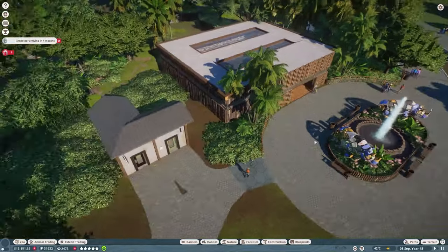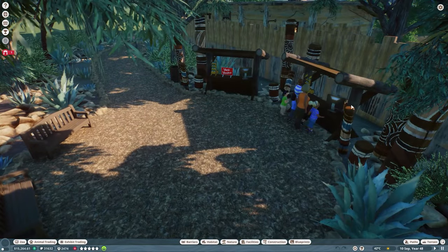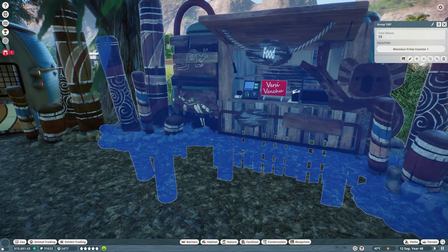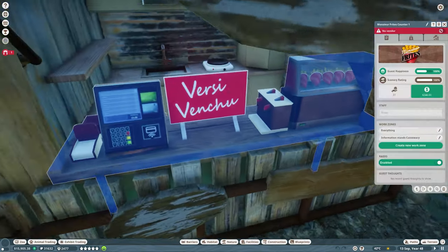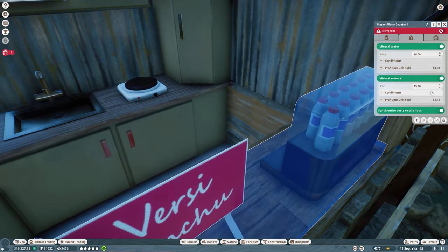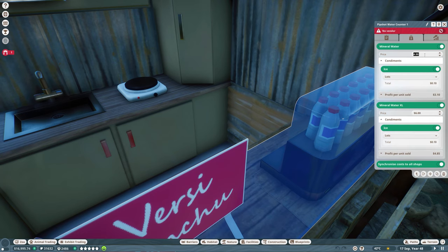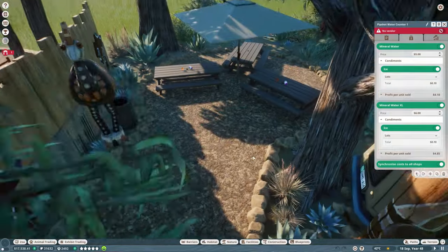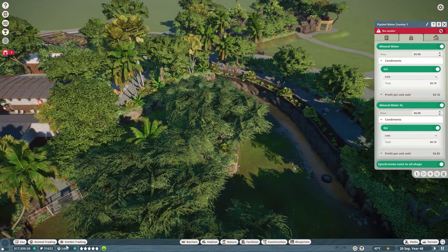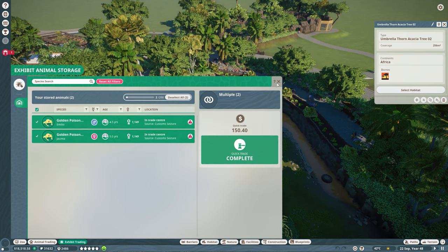Look at our money now — we have 15,000. I think raising all these prices is going to help us, especially in the long run. We have information stands here and some food trucks on this side. The pip shop water — we can add ice and ask six dollars for it, and this one will be five dollars. I think these are all the shops we can earn some money with.